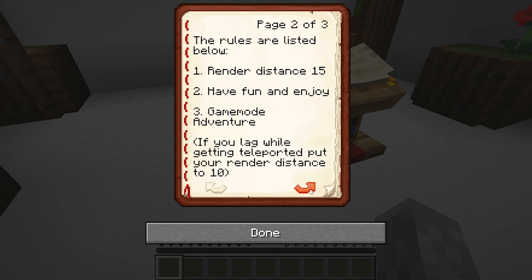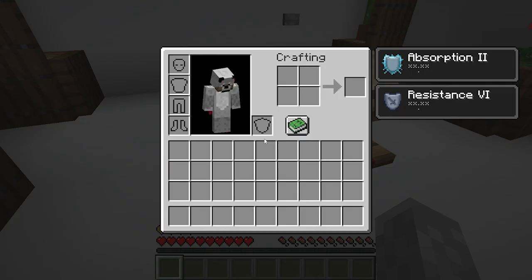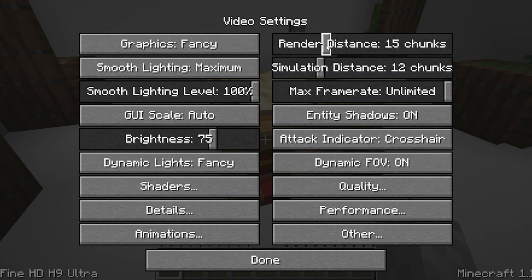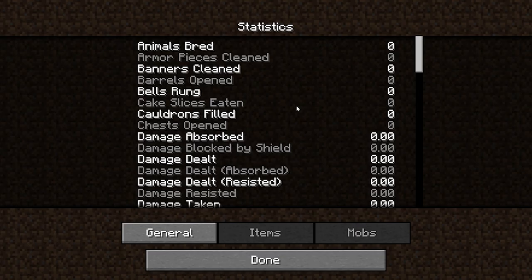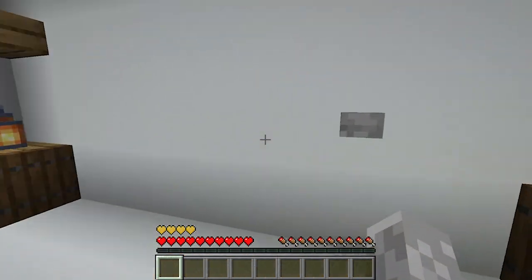At the end apparently we'll get a beautiful show. The rules are listed: render distance to 15 and game mode adventure, which we are. We're getting teleported. I'll put the render distance down to 15 in a second. These are the testers for the map — they're not the map creator, but these are the testers. I'll just go quickly into my video settings and adjust my render distance down to 15. Awesome, so we push this button to start.